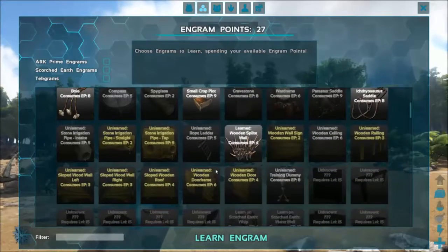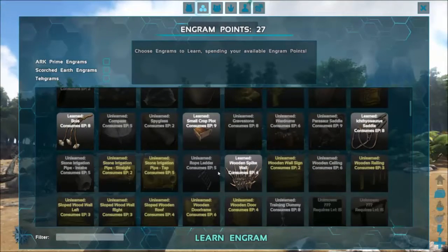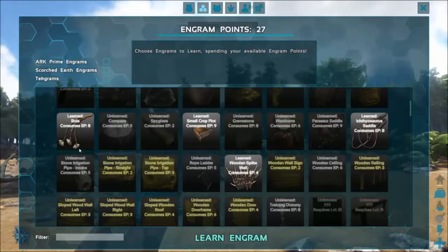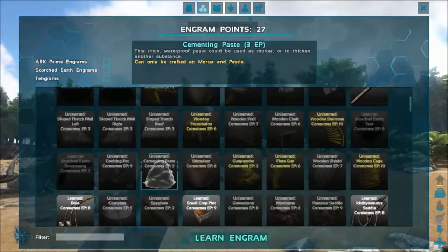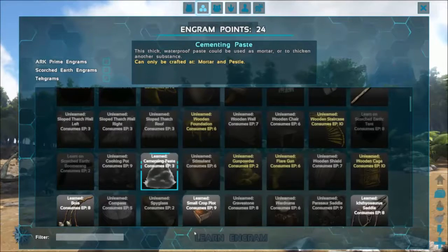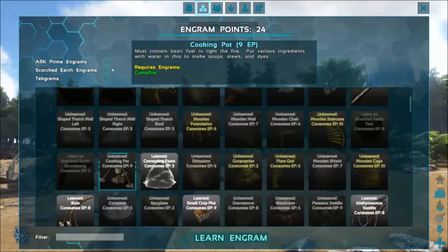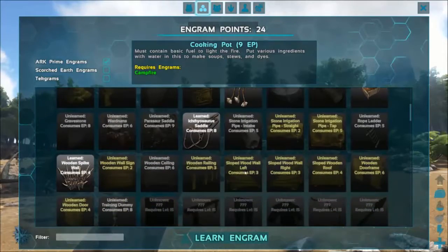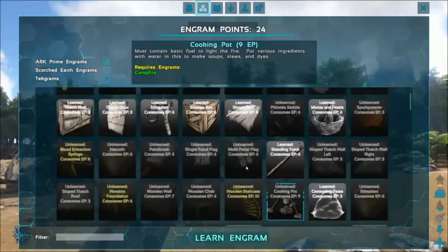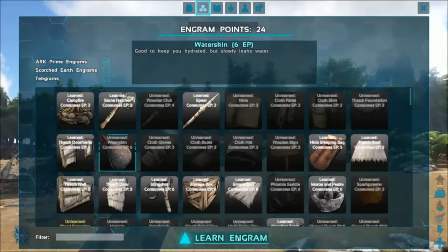They're down the line. Ideally we want to hit level 15, so we'll learn some spark powder, some cementing paste and we'll just save them. We'll get water skins as well, that's a good use.